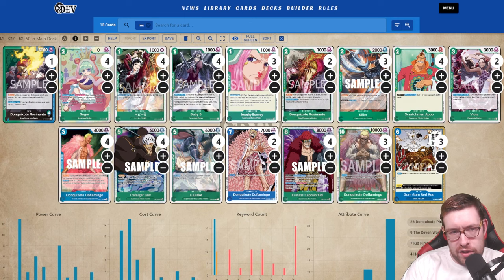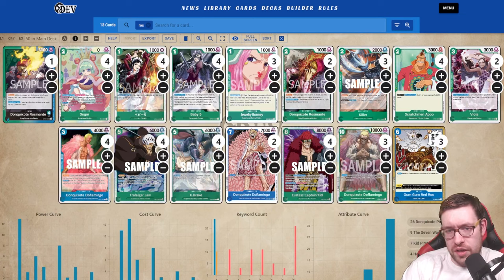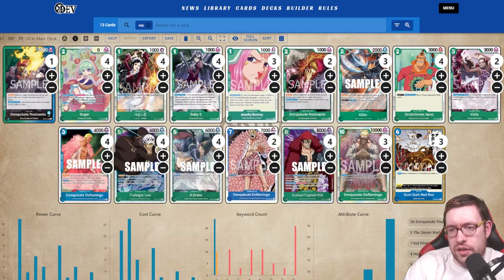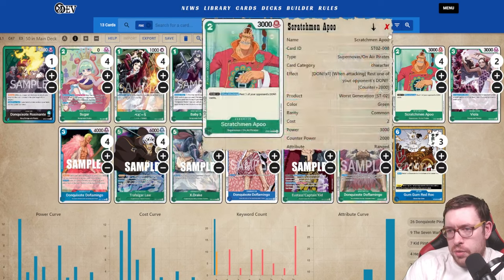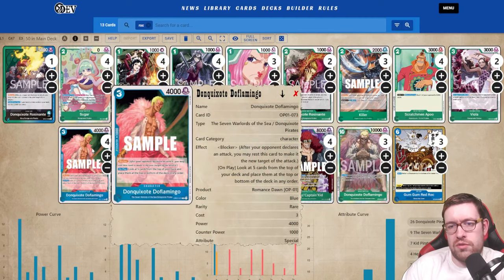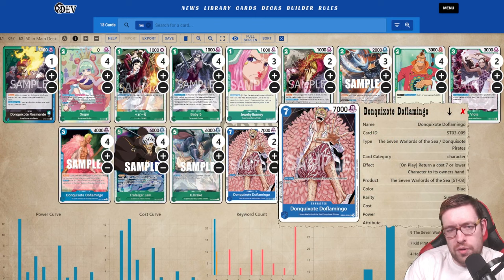You need six or less cards in your hand for the leader effect to be active, but you can just not attack with your leader and still get the effect. Bonnie and Baby — you want one of these turn one no matter what to find a card, then Rosinante can block whenever they try to attack over it. We have a good mix of Don Quixote family cards and supernovas. Killer is a blocker, the Rosinante two-drop blocker provides protection — if they try to get rid of Captain Kid with an effect, you can use Rosinante to save it.